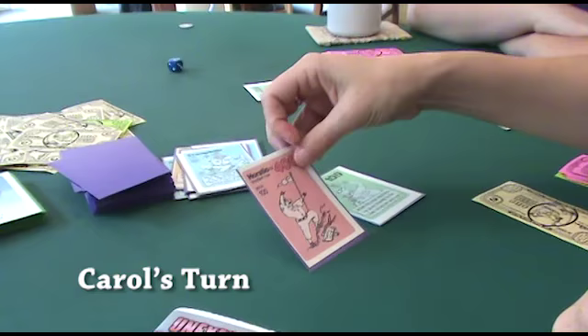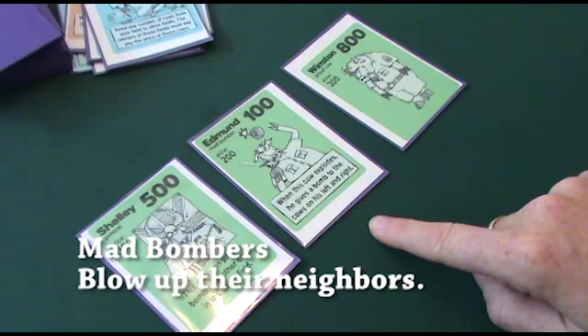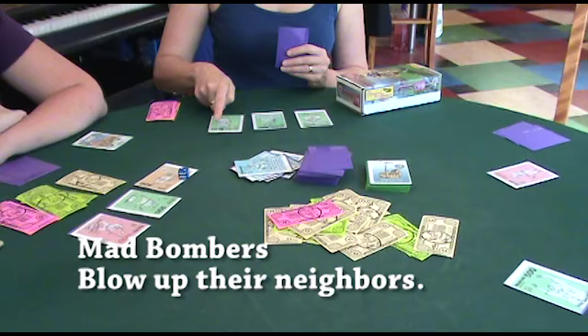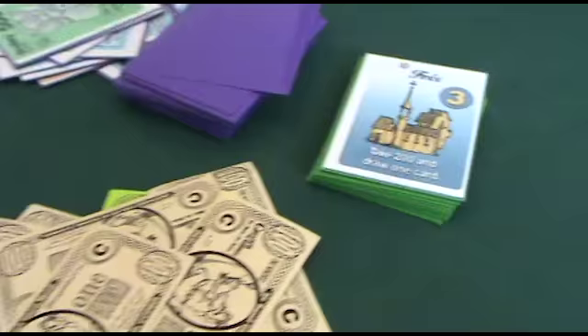We're going to stampede to get rid of Horatio because I don't like him. The mad bomber blows up and he blows up the cows on his left and right as well. So I get $800 — $1,400 out of the pot — and I get the city of Foix, which lets me take another $200 and draw a card.